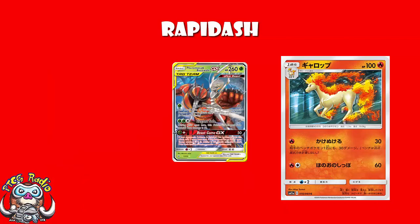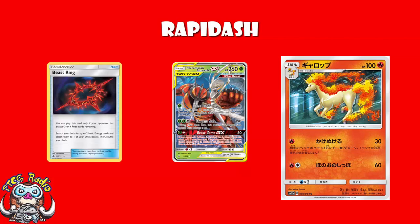Pheromosa and Buzzwole was largely played as a quad deck over in Japan. Again, it was Jet Punch in the early game, spreading a bit of damage around, getting some damage on the field, waiting for that point where you could use Beast Ring and get those bigger attacks coming out.